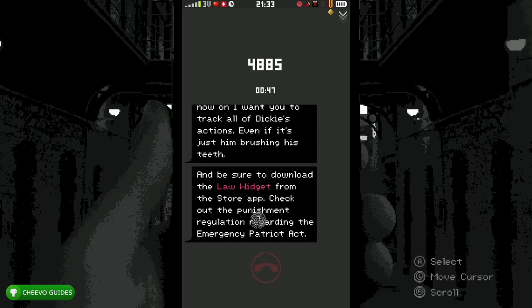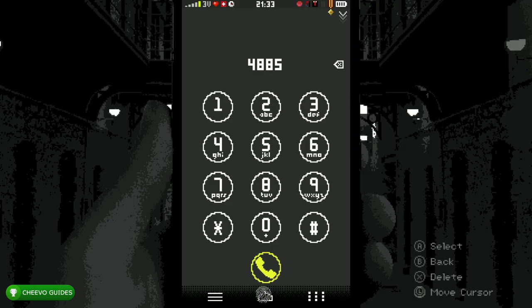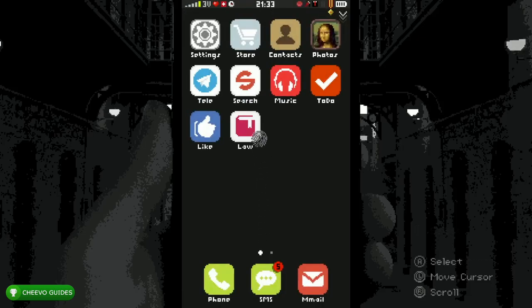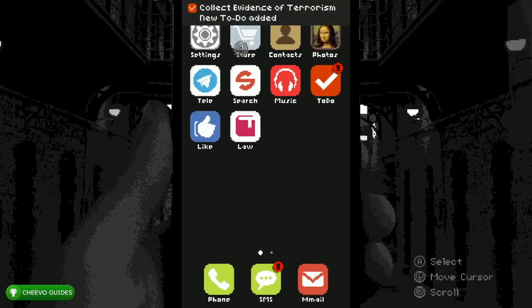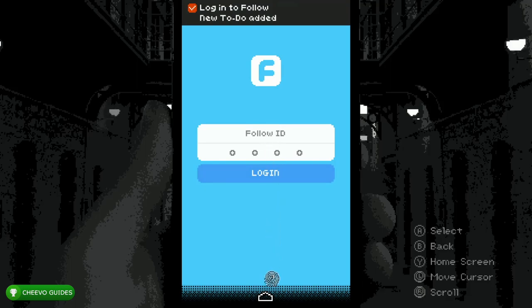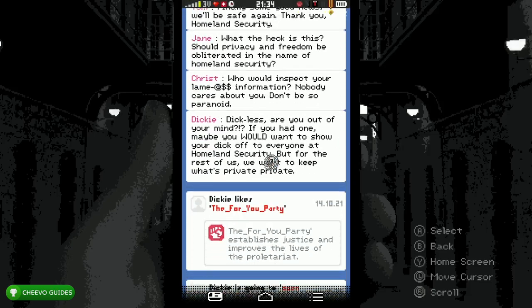Now it's going to tell us about the Law Widget — we're able to download a new app that we weren't able to in the first playthrough. Go to the Store and at the very top you're going to see the Law app — it says 'Must Have.' Download that. After that, try to click the app — it's not going to let you start it, but it's going to add something to our To-Do list to find nine pieces of evidence for terrorism. Once you get that objective, download the Follow app. Click your Follow ID to add it to the To-Do list. Go to the Like app, scroll all the way down to find your username — it says Follow ID Mikey in red.